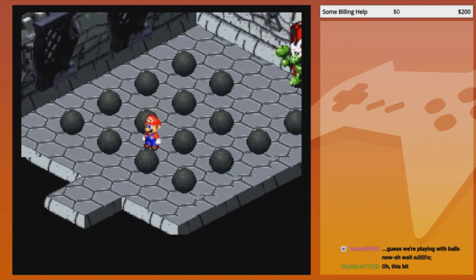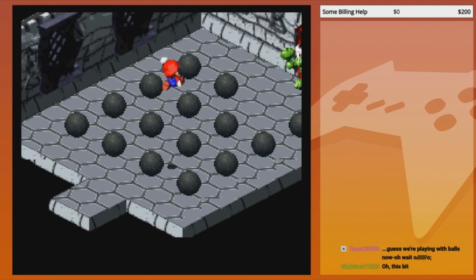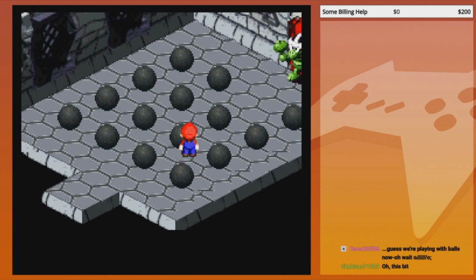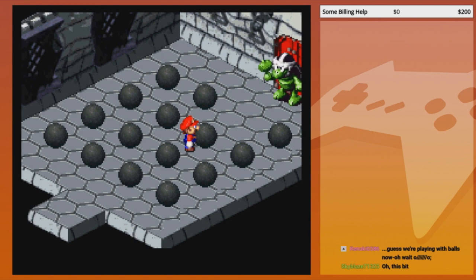So is he able to bounce the one from the beginning over the two balls? Doubt it. How do you kick the ball? That's what I'm trying to figure out — I keep hearing the denial sound.